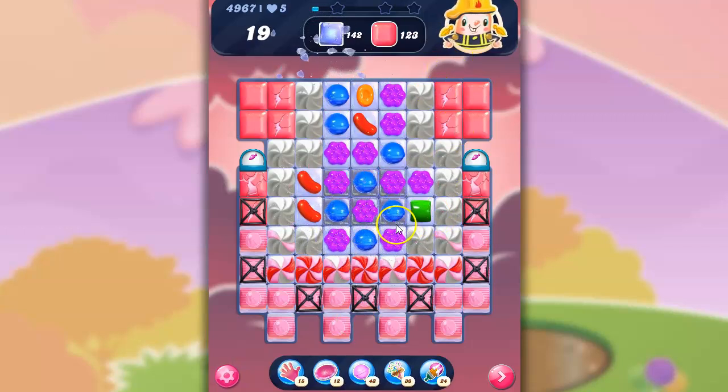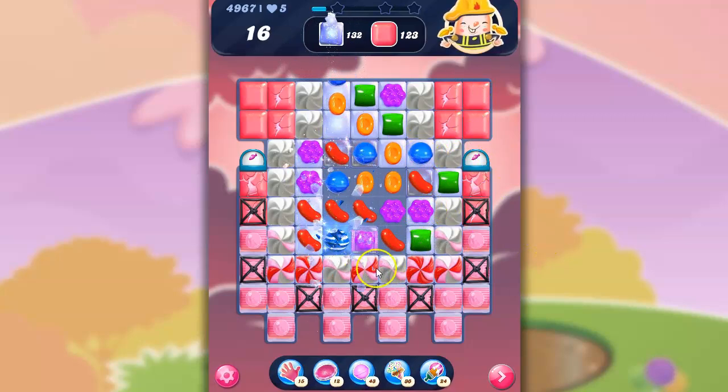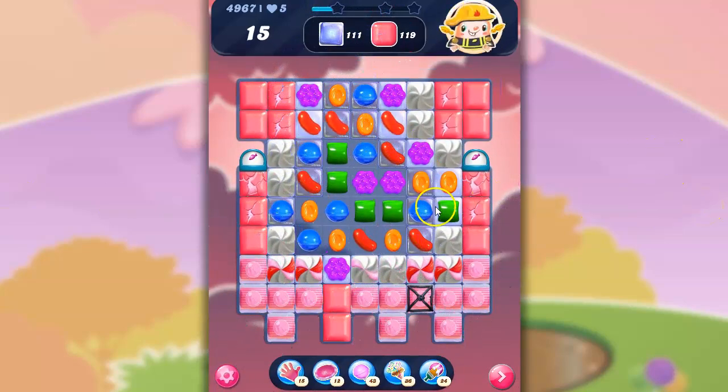So we're going to start as usual — I can make a special. I'd love to get a color bomb with the blue. I can't seem to be able to do that, but let's see if I can bring that wrapped candy down further. Here we go — I'll take a striped wrapped. That's a good combo to have early on.